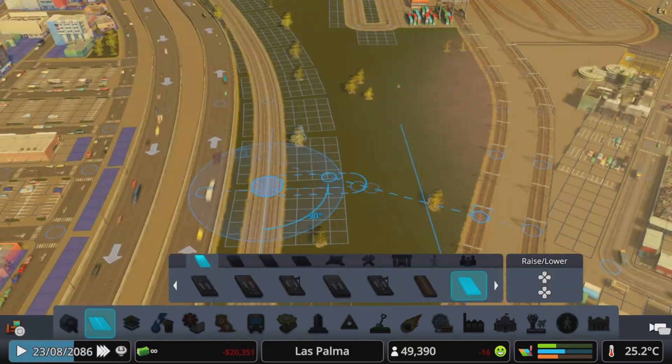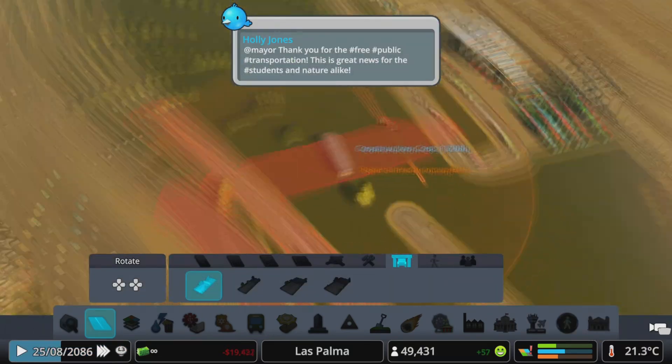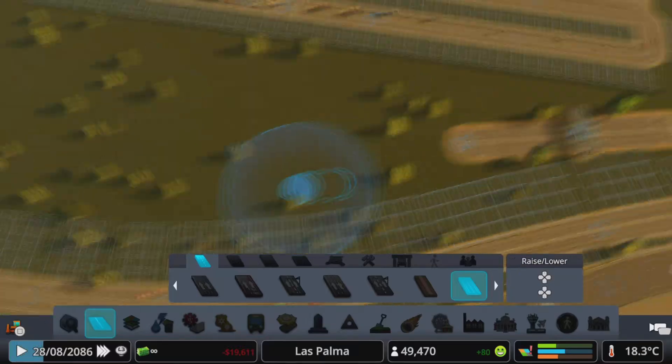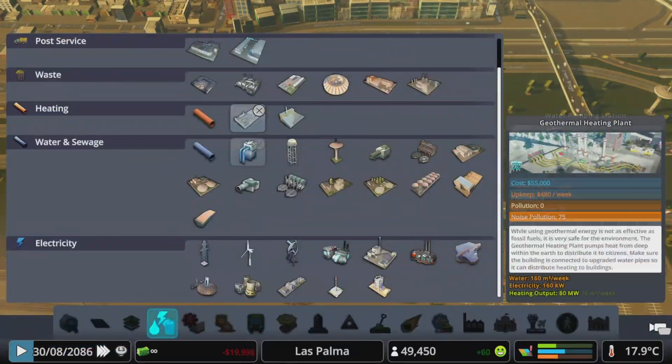I made everything look good and then made this road here. I put in a toll booth to work as a control booth, just to make sure that people aren't coming into the power plant who aren't supposed to. Then I built our power plant — at least the outside roads.